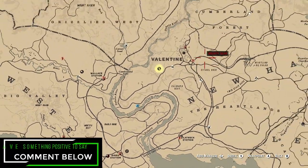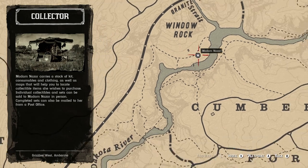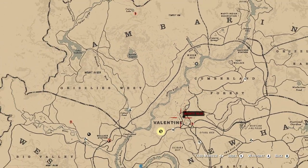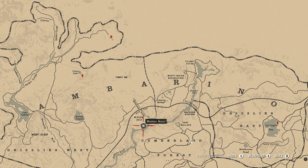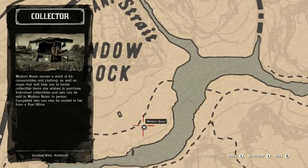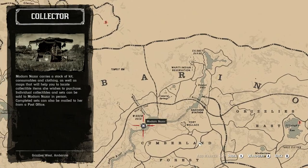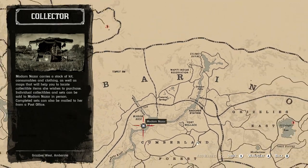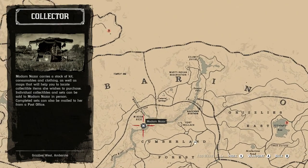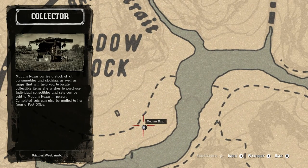Madame Nazar's location for today is up in Window Rock. Your fast travel destination of choice will be Valentine or the Indian Reservation — either way is fine. If this is the only thing you came here for today, don't forget to like, comment, and subscribe down below. It really helps me grow on YouTube, so spend those two seconds and like and subscribe.